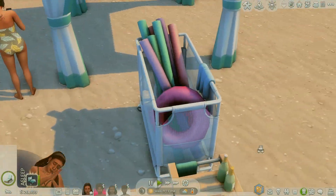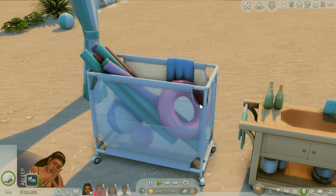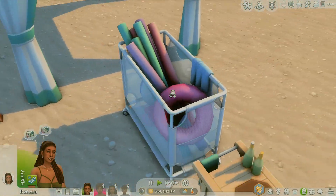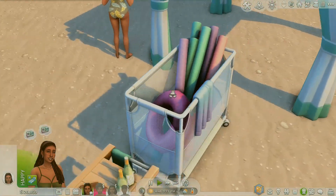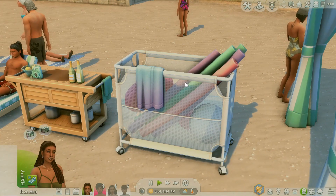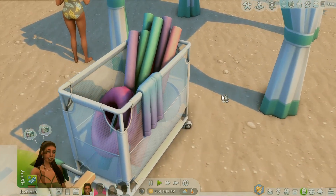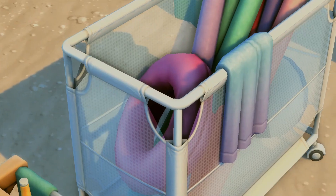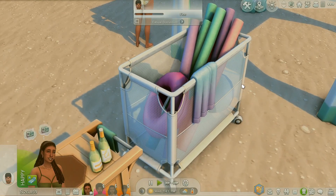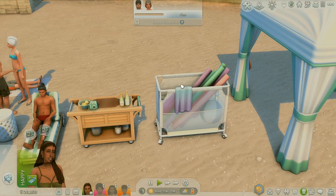Moving on, there's a decorative rolling cart you'd put your floaties and pool items in. I really like this a lot. The meshes and everything look really good on it — very high quality. I'd love to put this in all the pools in the game. It just really levels up the aesthetic.